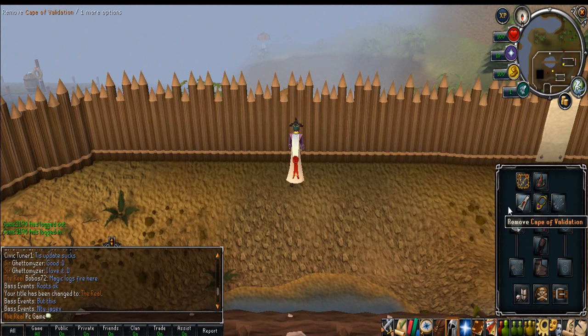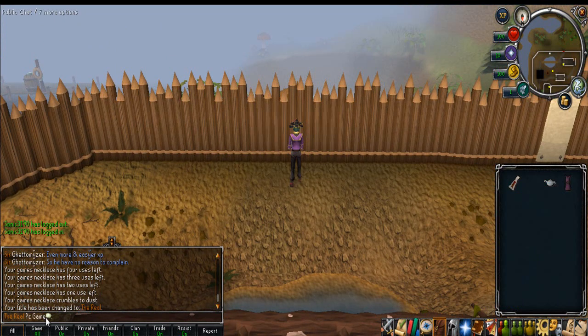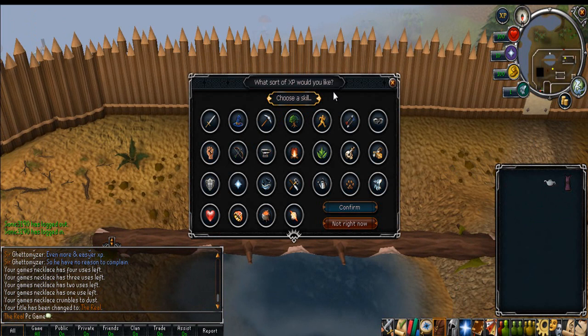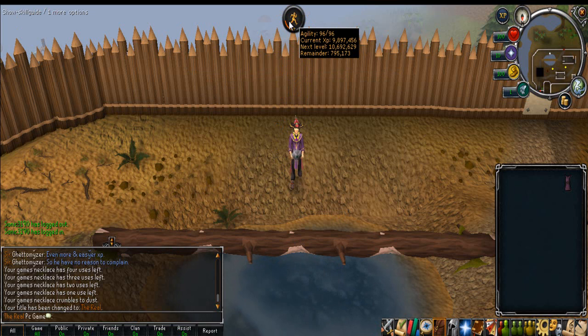One more thing to do with the validation cape: if you right-click it you can press 'give title', and this gives you the real title, which just replaced my Junior Cadet — which I now want to change back but I can't — so that's kind of annoying. Also, once you have the email on your account, if you speak to Diango you can get a small XP lamp equivalent to a small XP lamp from the Squeal of Fortune, giving you 8,000 XP. I'm currently 795k away from 97 agility.